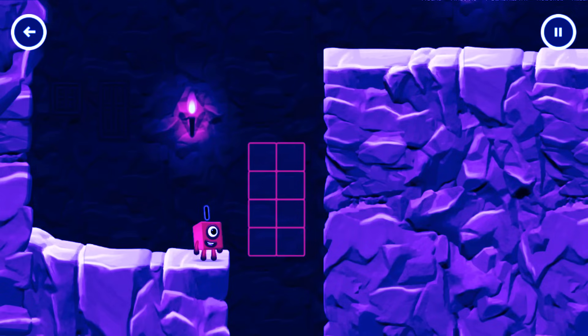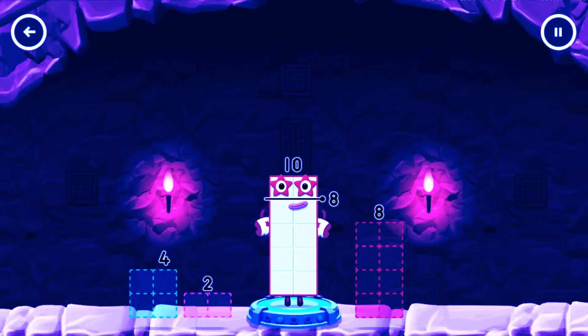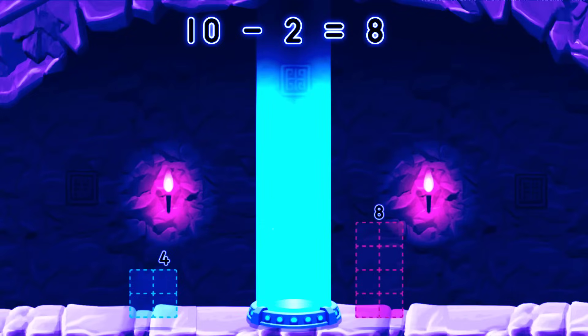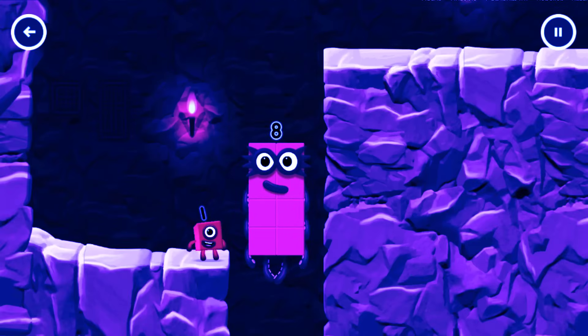How can we get across there? Tap here to help! Take number blocks away from 10 to leave... you got it — 8! Minus 2 equals 8! 8! Great!